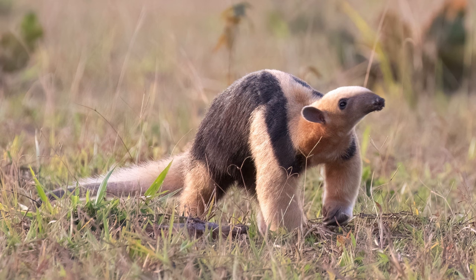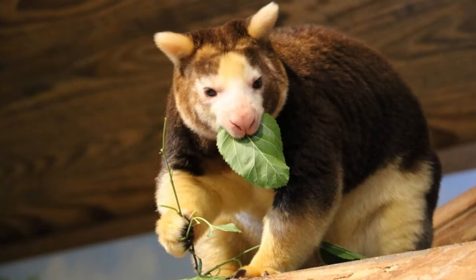Southern tamanduas, a small anteater from South America that also inhabits the trees. Matschie's tree kangaroo is here as a possible alternative to the Goodfellow's tree kangaroo that I included in my equatorial animal pack. They're pretty much as common as Goodfellow's in captivity, if not a little less. They would be a cool addition nonetheless, and pretty easy to make — you just have to recolor the Goodfellow's, maybe make it slightly fluffier.